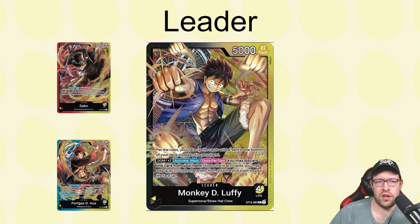The Luffy leader comes out of Starter Deck 13 — the one with all three brothers. He's a yellow/black leader at 5k power. His key rule is that face-up life cards are sent to the bottom of your deck instead of your hand. This applies not only when you take damage but also when using effects like Hiyori to put a card from life to hand — if it's face up, it goes to the bottom of your deck instead.